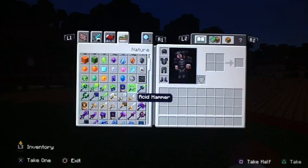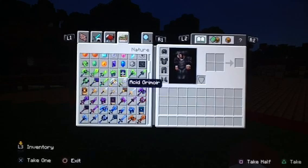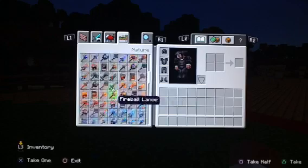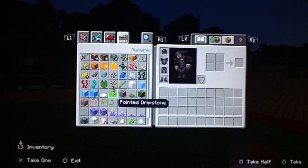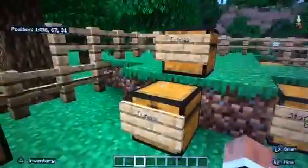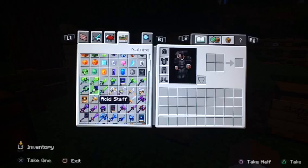Yeah, with all the elemental ones that I tested — the ones that are staffs and the books — the rest of the weapons will be the same exact thing, same effects, but possibly a different damage. I kind of like the breaker sword better.